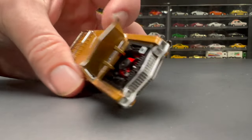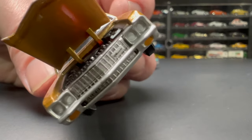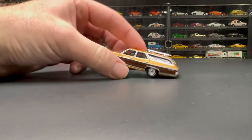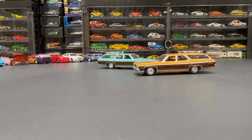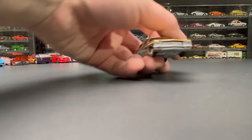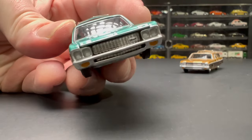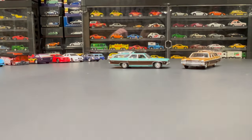These are premium AutoWorld, so they've got the opening hood feature and all that jazz — lots of detail, all the stuff you'd expect from premium AutoWorld. Very cool wagon. By the way, this is the first release of the 1970 Kingswood Estate casting. They've come out with the Kingswood Estate before, but this is the '70, and I think the only difference is just the front end.